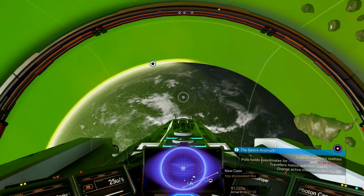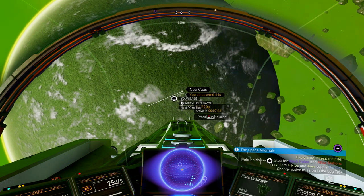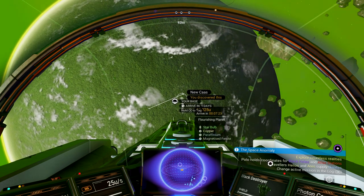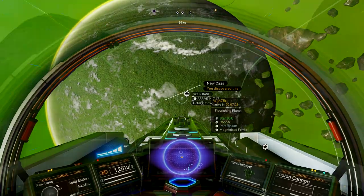I picked this particular planet because it has a nice atmosphere — not really bad weather, it's a flourishing planet. It has star bulbs, copper, paraffinium, and magnetized ferrite. I like magnetized ferrite because you can use it to refuel your terrain manipulator and resell it for a good price. So let's head down there and I'll show you how to start your farm.